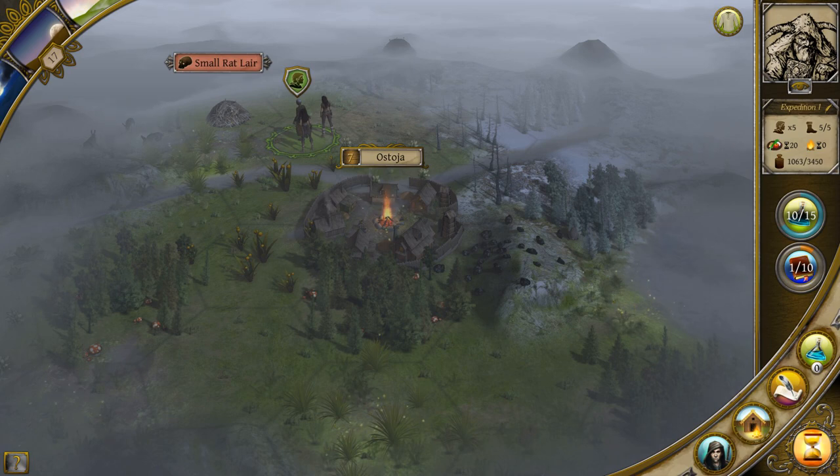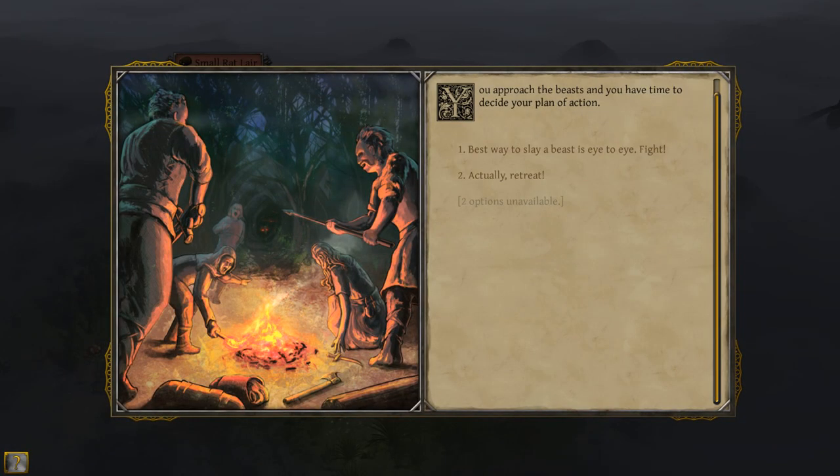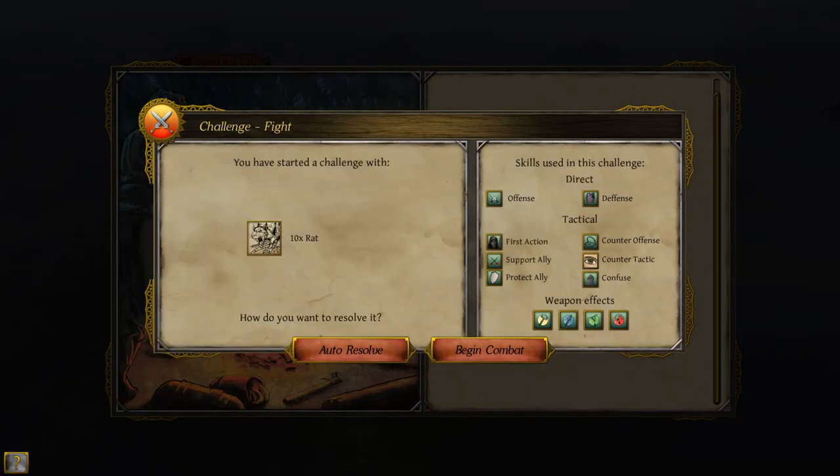What I'm about to do is start a fight. I'm going to move my expedition to that rat lair. It says you approach the beasts and you have time to decide your plan of action. I've got two choices: I can either start a fight or I can retreat. And I'm going to start a fight. So there are ten rats here, so I've bitten off way more than I can chew. I really wish there was a button here to cancel that. But we're just going to have to take our licks.